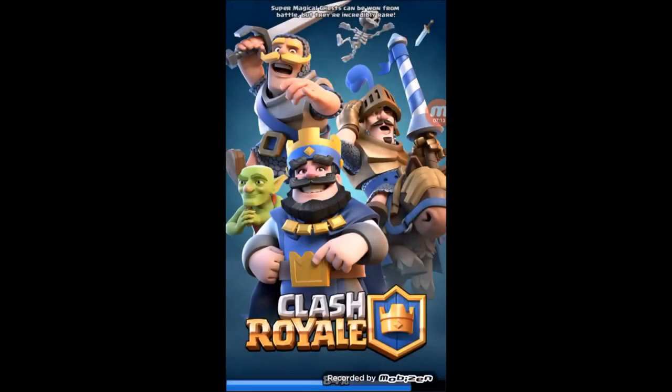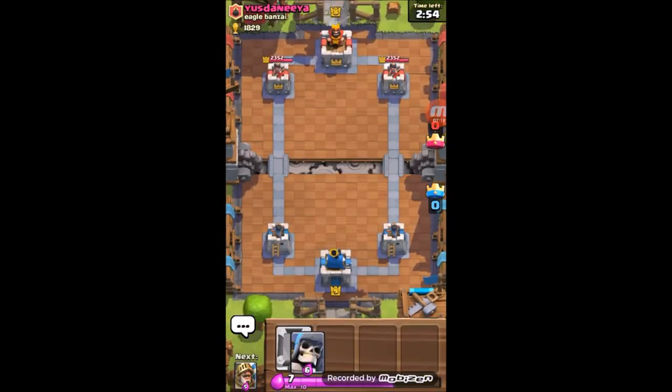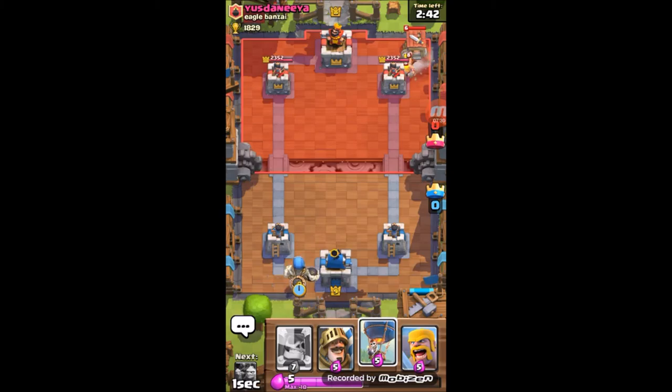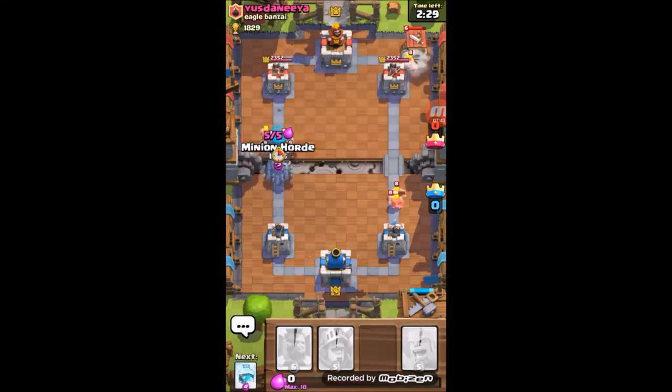We're gonna get the first push - Giant and Balloon, which I was thinking for a long time might be good. Giant and Balloon - many people use Giant in balloon combos but not with this exact setup. I hope he puts something useless there.